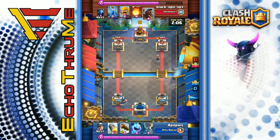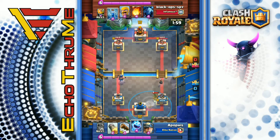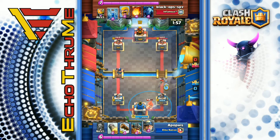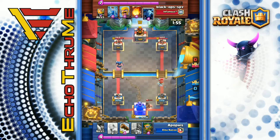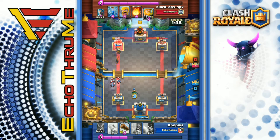It's worth noting Apophis is level 12 playing against a level 11, so the opponent has a little less HP on his tower — but it's still a lot of fun to watch. There's the tornado — activate that king's tower! An ice spirit on that bomber to slow him down so we don't take too much damage. Those bombers are pretty strong if they get onto your tower, so you want to stop that as soon as you can.